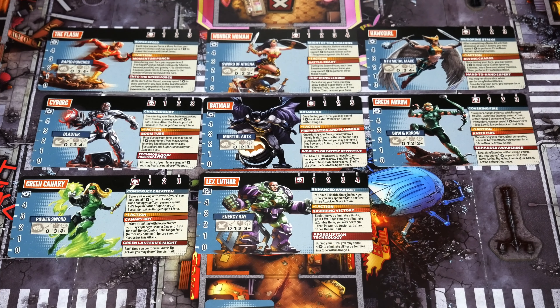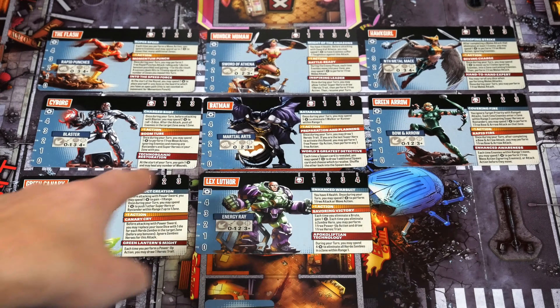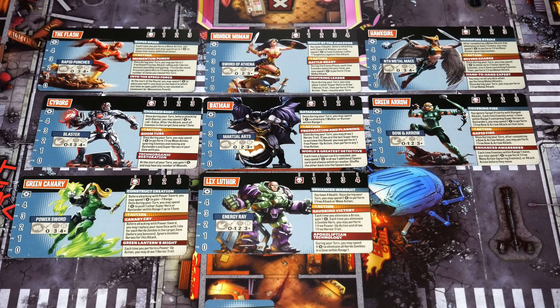With Zombicide you can select your favorite characters to build your hero squad, or you can let the die decide — and that's what I'm going to do. I'm assigning numbers one through eight to the characters. These are only the prototype characters; the final version will have many more including all expansions and stretch goals. We're rolling for four characters — that's the minimum for this mission when playing solo.